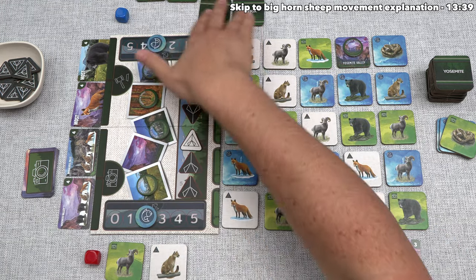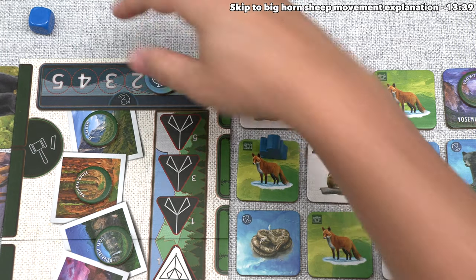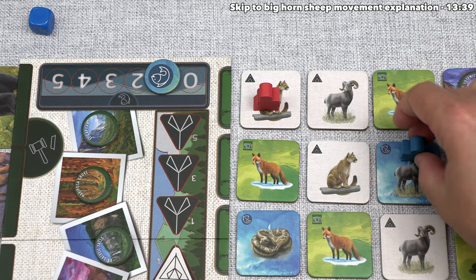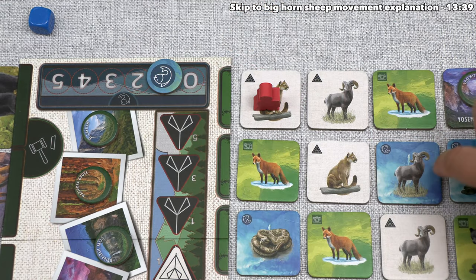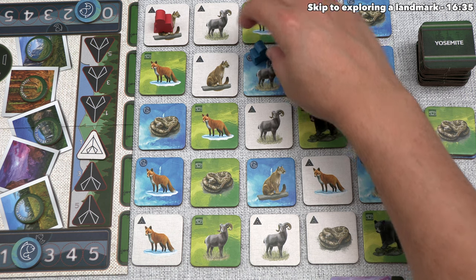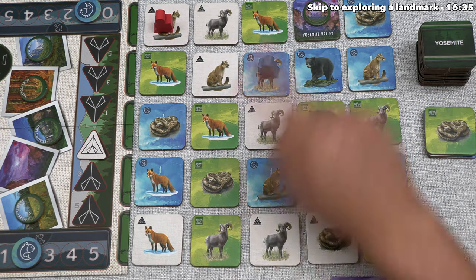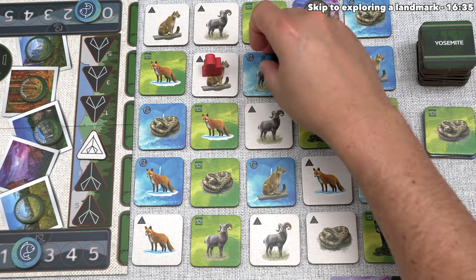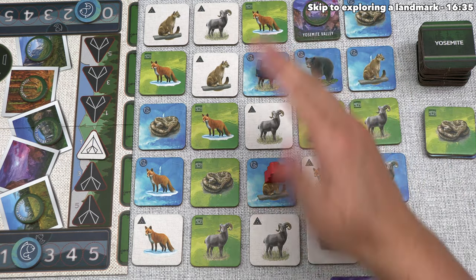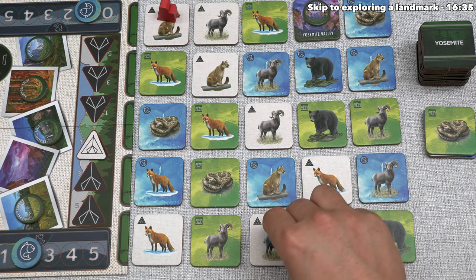The blue player has decided they are going to eat fish — in fact, two fish — which lets them move their photographer two times orthogonally. The first move goes there, the second there. They now have just one fish remaining and are on this bighorn sheep instead of the fox. For their explore step, they activate this bighorn sheep. The bighorn sheep movement lets you go in any one direction as far as you want in a straight line, but you cannot move onto or through any opponents.